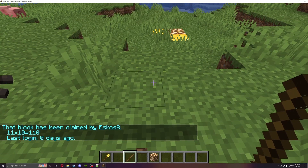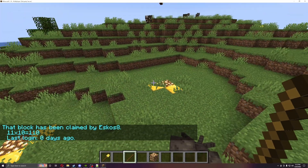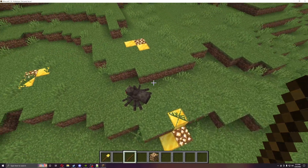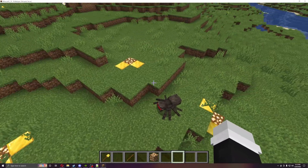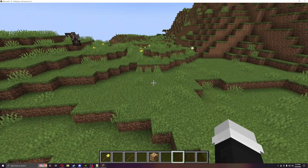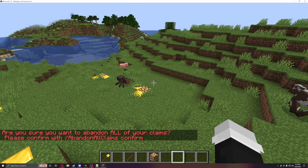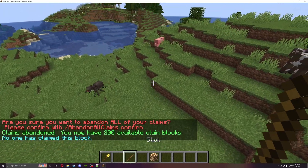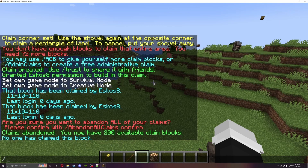Now with the stick: if I right-click it says this land has been claimed by Escos — last logged in zero days ago. If I'd been offline for five days it would show that. You can see the claim outline clearly. There's also slash abandon all claims to remove all your claims, and you can trust or untrust players using slash trust and slash untrust followed by their name.